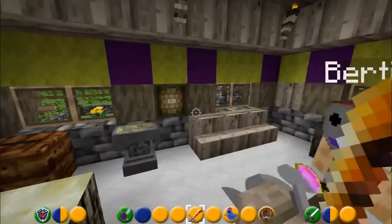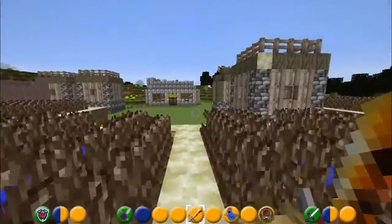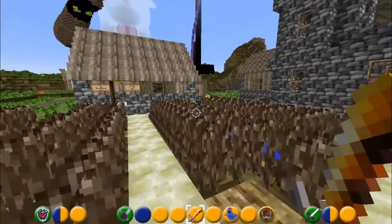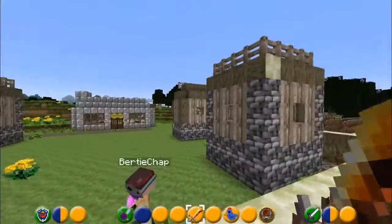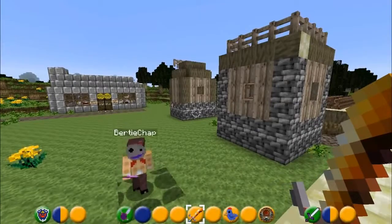Come back here, Bertie! I can't find you. I don't know where Bertie's gone, but anyway - as you can see, in this modification by Cool Alias, there are many things to do with Majora's Mask. For example, it has a wide range of masks: the stone mask and, of course, the main Majora's Mask itself.